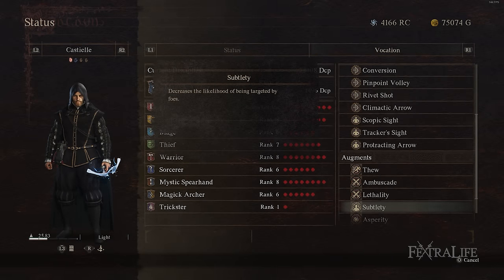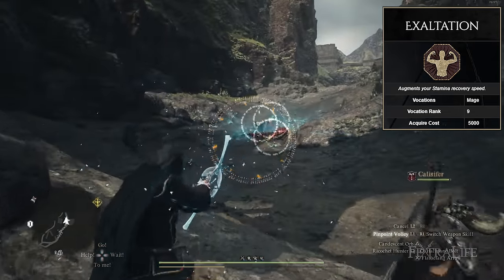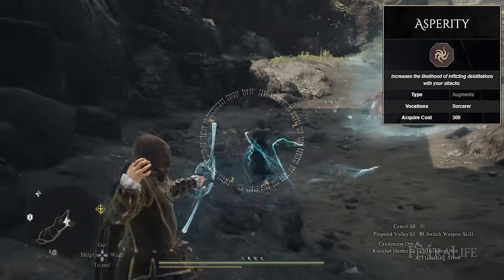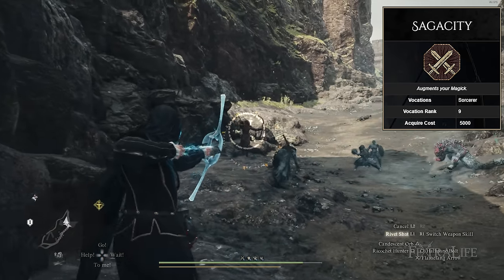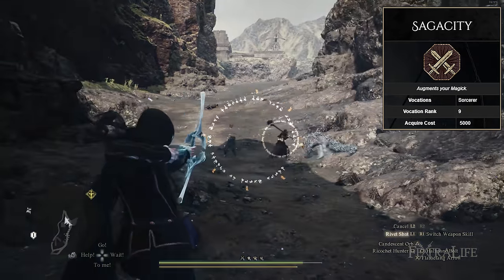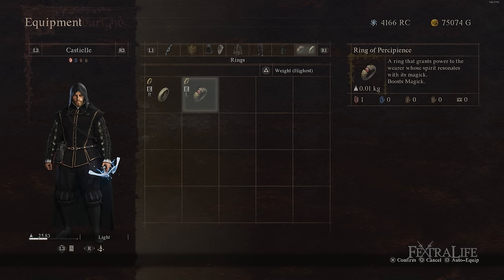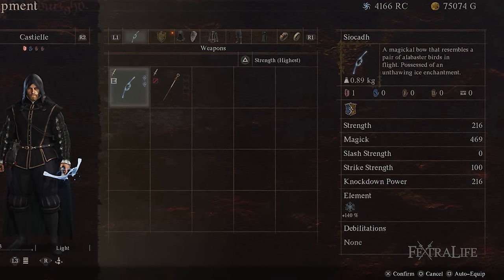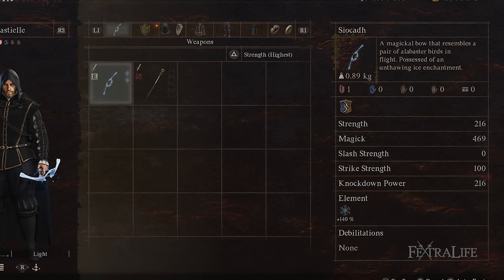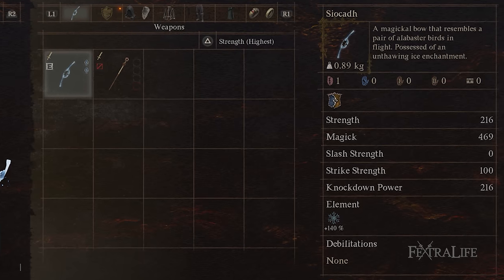For Augments, you want anything that boosts your magic stat and damage. Stamina recovery or extra stamina are good picks, and there's also a status effect buildup augment from Sorcerer or Mage that's really valuable since you're trying to build up status effects a lot as a Magic Archer. For equipment, rings that increase your magic or a combination of strength and magic are ideal, along with ones that boost bow attacks at close range. For bows, what you can use depends on where you are in the game — I'm using the ice bow, and even though some bows have higher raw damage, the consistent freezing it provides is extremely valuable.